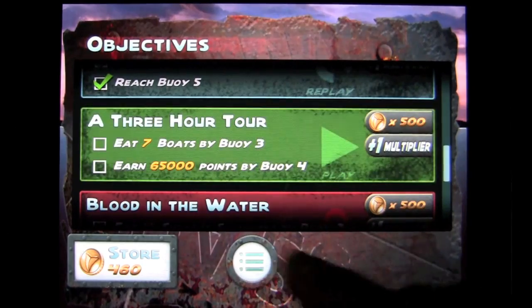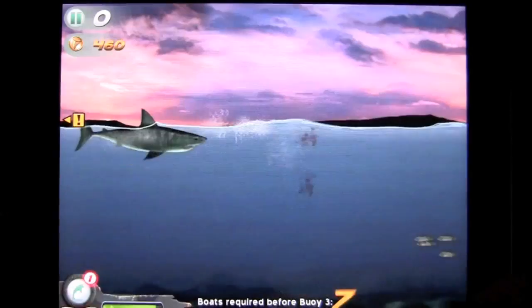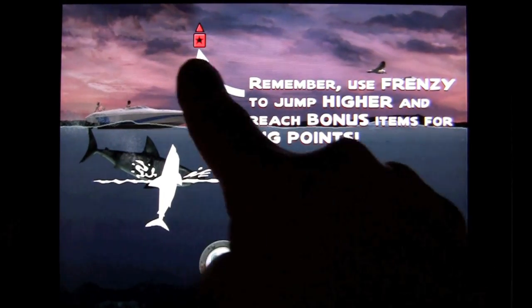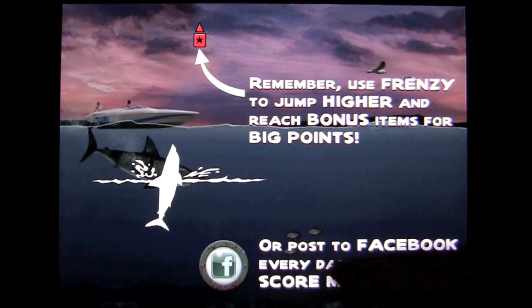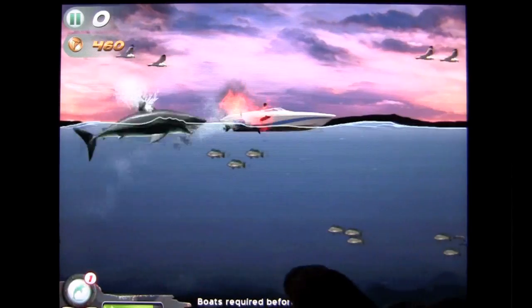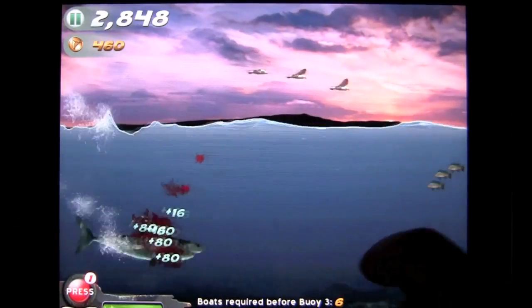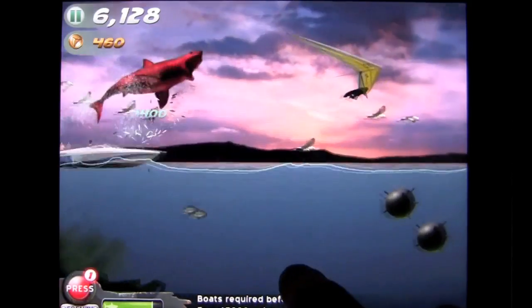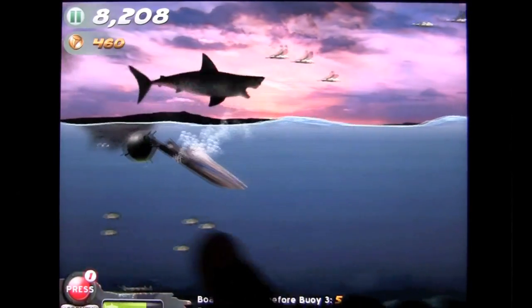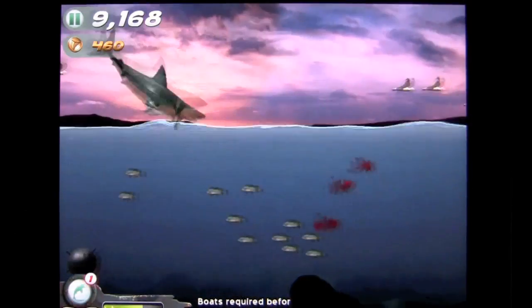You can go in here and you have specific objectives: eat seven boats by buoy three, earn 65,000 points by buoy four. They give you a little tip — remember, use Frenzy to jump higher and get bonus items, or post to Facebook every day to get bonus multipliers. I need boats — six required before buoy three, and then a certain number of points before buoy four. Every boat that comes, they give you a little yellow marker warning. So I will eat as many boats as I can by buoy three.